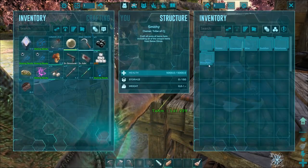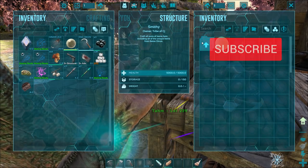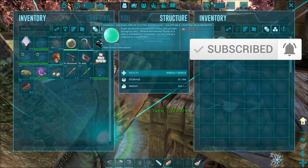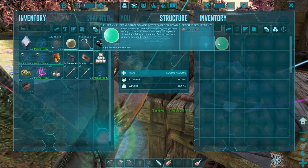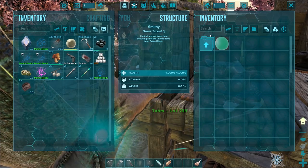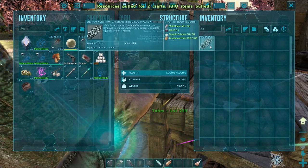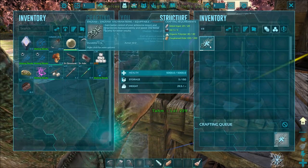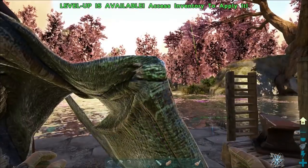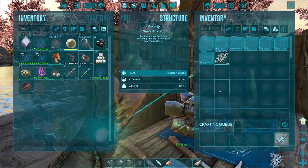First off I want to come over to this Better Dinos workbench because we're going to make some reins here. We have access to them because we went ahead and got some top and high, and we've got the organic polymer. I've thrown the argy out - the one we tamed last episode - and we're going to take that out with the argy because I need to get some crystal.